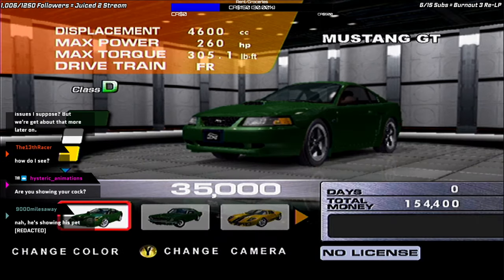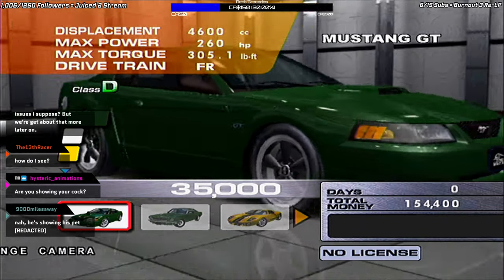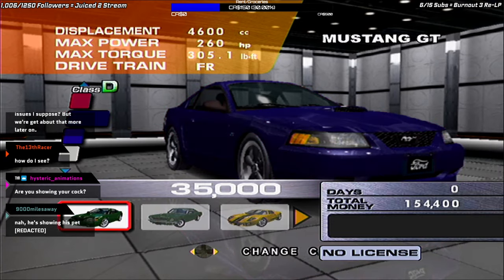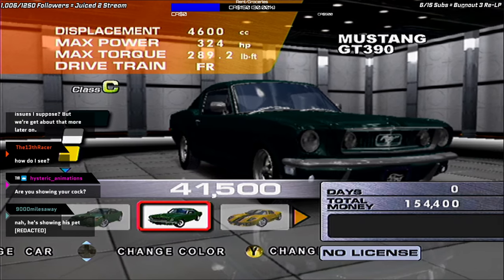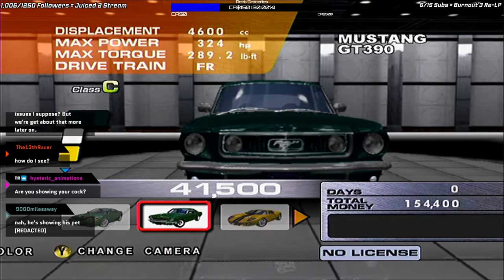Going through the cars, we have a Ford Mustang GT — it's based off the special Bullitt variant. In 2002 it only came in green, but in Online they added a whole bunch of extra colors for it. We also have the Ford Mustang GT 390 — a classic, pretty much also the original Bullitt vehicle.